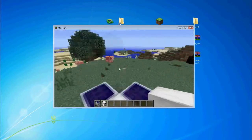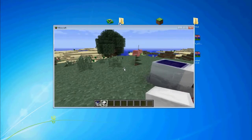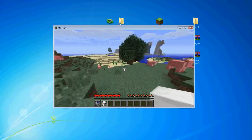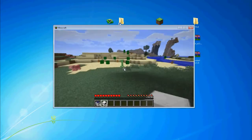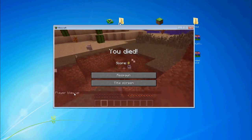The only problem with doing it this way is it's offline. If I go and kill myself, it will not say the name that you want it to say — it just says 'player blew up.' So it won't actually say your player name. If you want it to say your name, you're going to have to go and buy it. But if you don't want to buy it, here's an alternative.